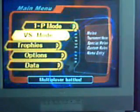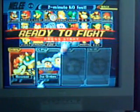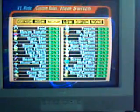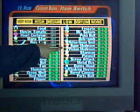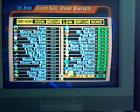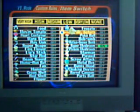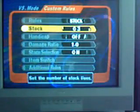So keep practicing the smash attack and you'll master it. Next, the Gigabowser test. Go to Melee versus mode, pick Bowser, set the CPU to level one. Go to item switch, set frequency to very high, and turn off all items except the super mushroom. Also make it a stock match.